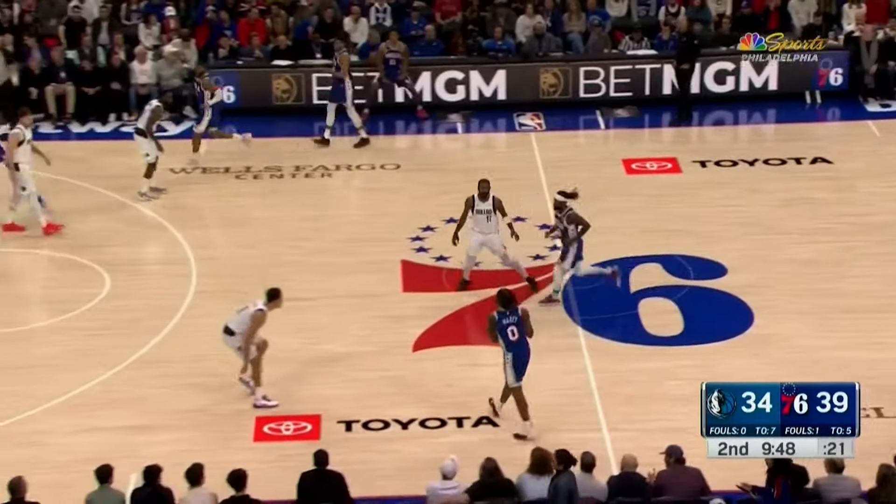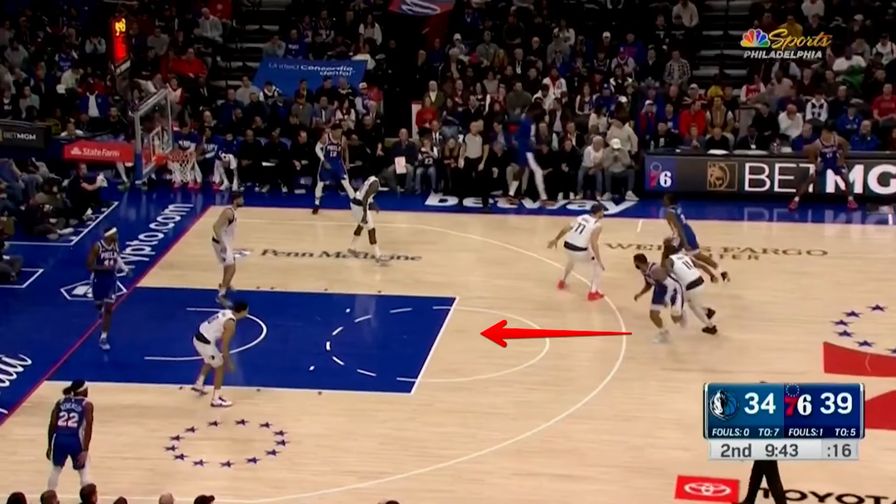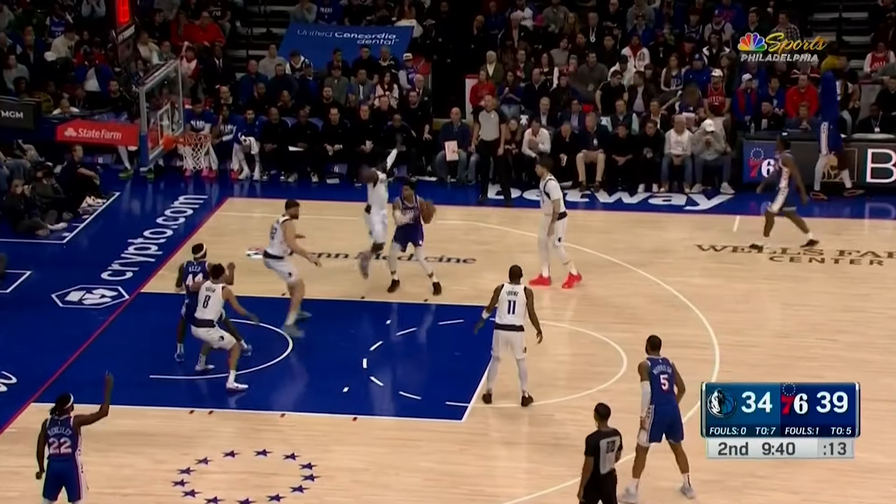Maxey's rollers can also be a bit predictable. Marcus Morris, for example, has a wide-open lane to roll to the free throw line here, but just pops anyway and gives the Mavs an easy switch. But Maxey does punish some help from Tim Hardaway, and Tobias attacks the closeout well for a bucket.